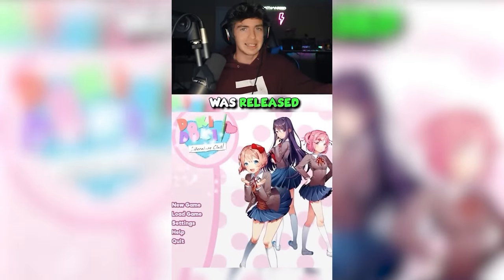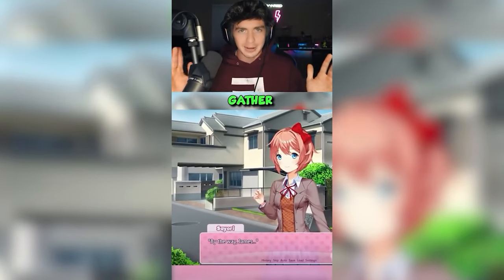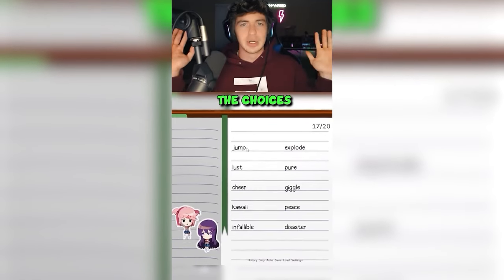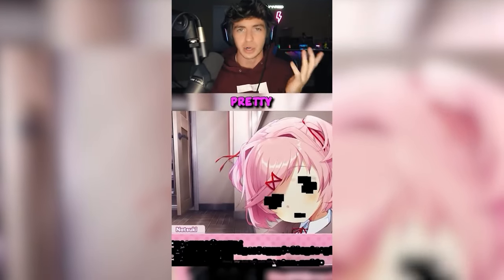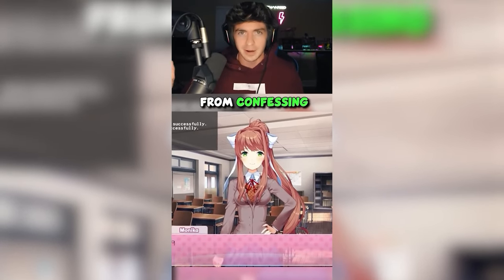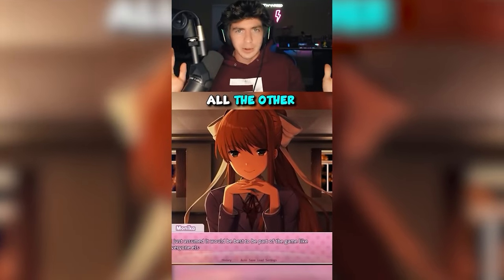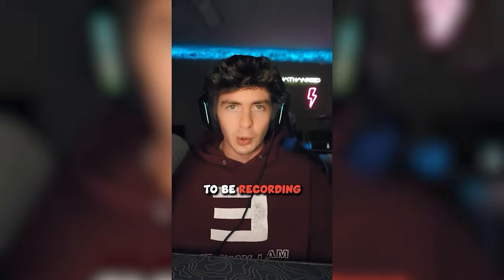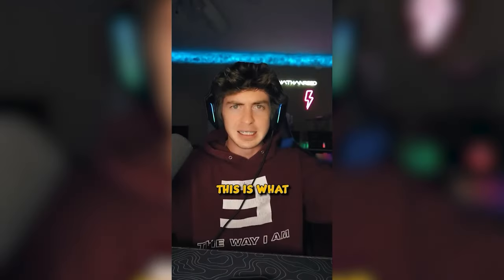Doki Doki Literature Club was released back in 2017, and basically you try to pursue three of the four female characters in the game. Depending on the choices and actions you make, it could result in some pretty disastrous things for the other characters. Apparently, Monica alters the game code to prevent the other girls from confessing their love to you, and after she erases all the other characters, you get this one-on-one conversation with her. If you just so happen to be recording this part with OBS or Exploit, this is what happens.